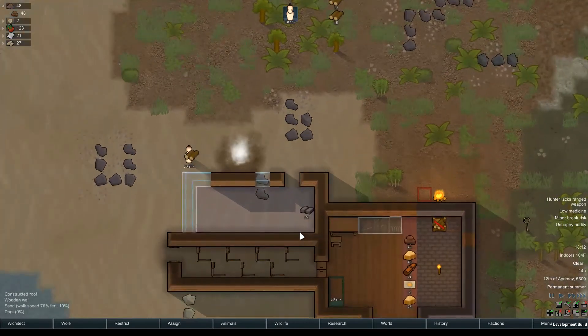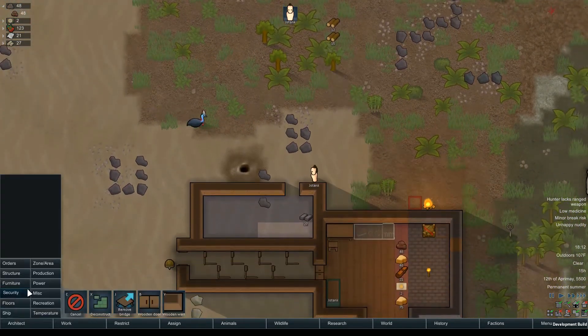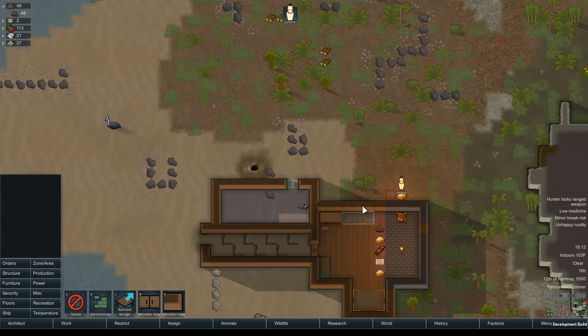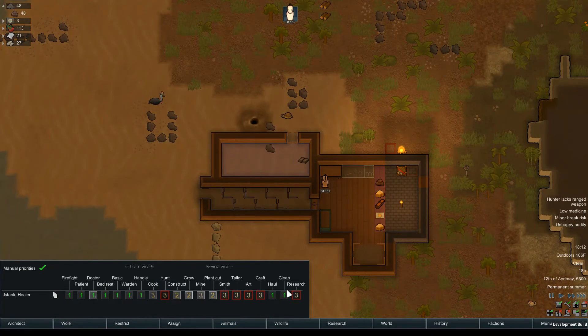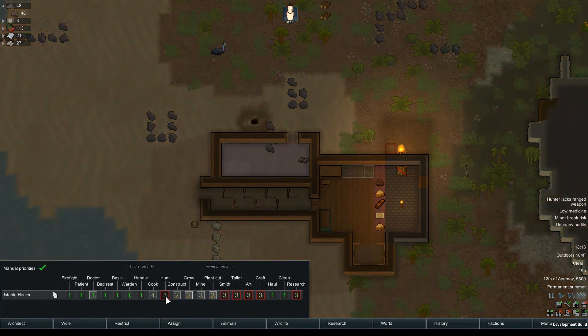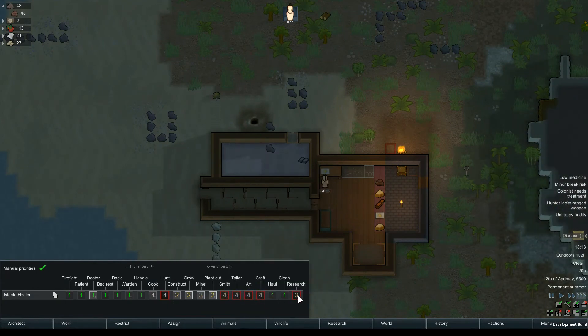We're going to put in a little piece of storage building here so we can house our stuff. It's kind of unfortunate that you can't just have stuff laying under a roof now. Not sure why he's not hauling things — maybe it's too low priority. Let's put all these things on four, move hauling to two.